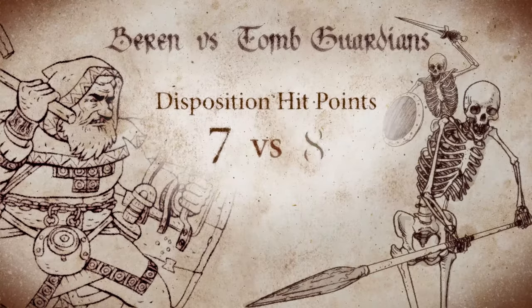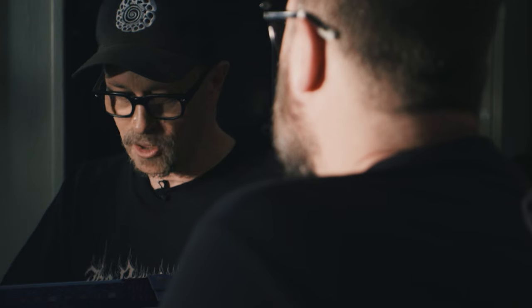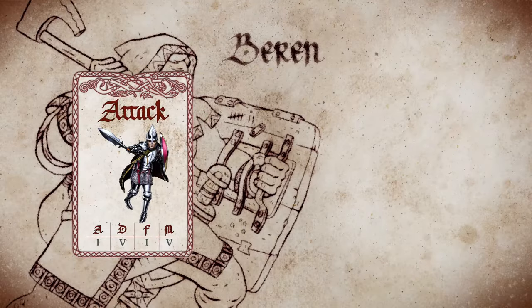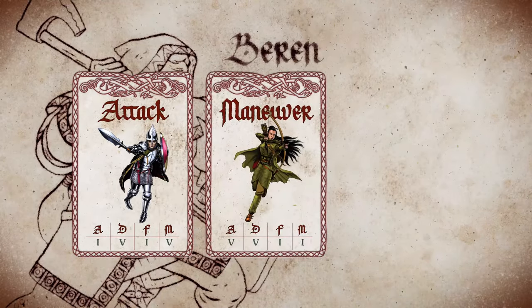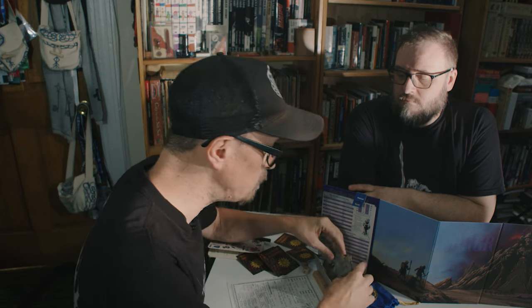I want to choose actions that are going to protect Beren, but also get me the best advantage and help me reduce the Tomb Guardian hit points to zero. The hit points of our two teams are roughly equivalent, seven to eight. I feel comfortable about that, but there are two of them, so they're going to have helping dice — they're going to gang up on me. So I'm going to go for broke, push a pretty aggressive strategy, lead with an attack, follow up with a maneuver, and then follow it up with an attack. Volley one: I have an attack, and they have a maneuver.